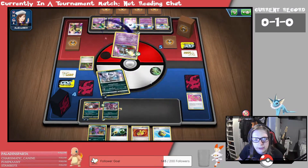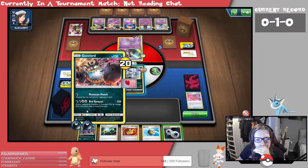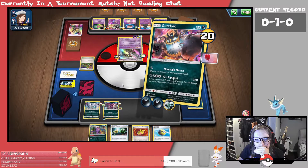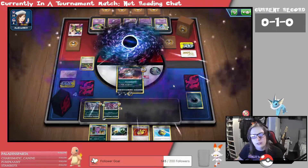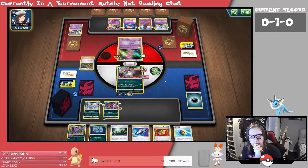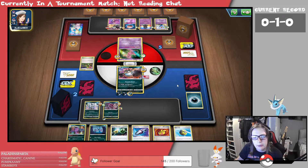Trevenant's coming out again. Let's go for energy onto the Absol. We'll retreat into the Absol and do Swirling Disaster — hit the bench. I can't play items but that's fine. I'm thinking of taking the Guzzlord up. Let's retreat into the Guzzlord. We can Red Banquet for the Knockout and take two prize cards instead of one. We've got the Zubat now as well.